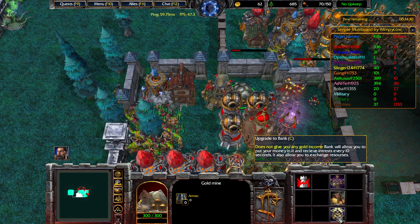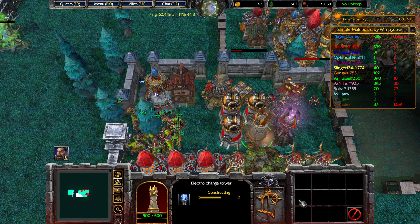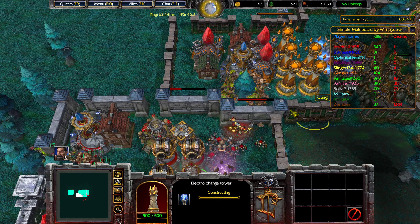We should now have enough income that we can convert the gold mine into a bank. The bank will allow us to invest gold and then get gold every 10 seconds in return.